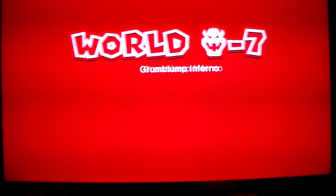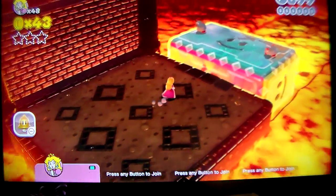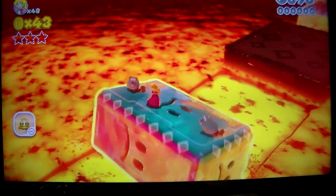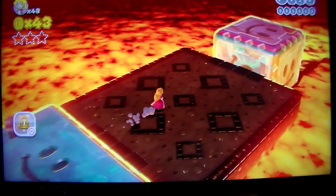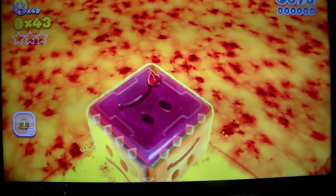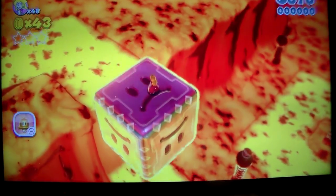Grumblump Inferno. Basically it's just a bunch of cubes. It's easy to beat the level, but getting the stuff is actually really hard. Like getting the 3 green stars and the stamp — they're easy to find, just hard to get.